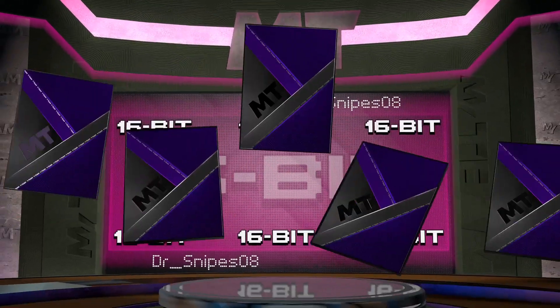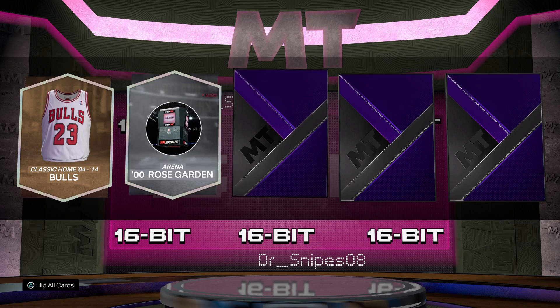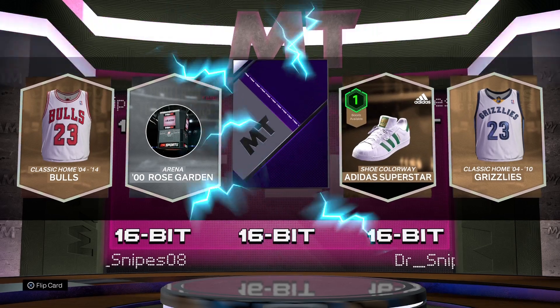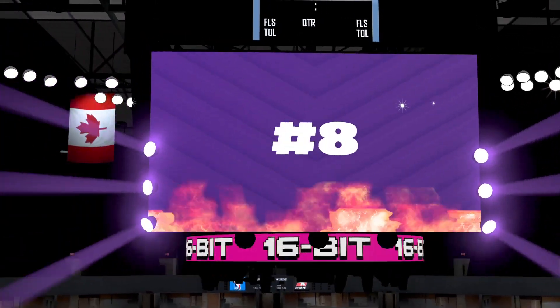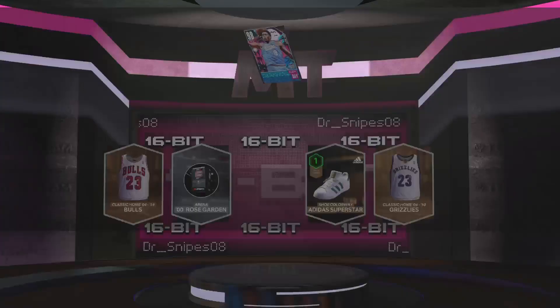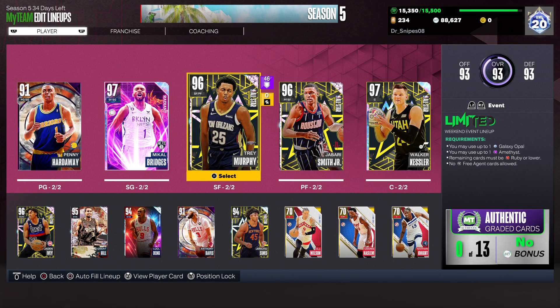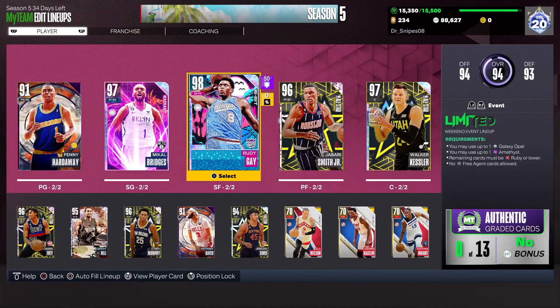Hopefully we can pick up Jonathan Isaac - that would be ideal, that is an opal. Hopefully that's a Jonathan Isaac. I'm pretty sure that's opal Jonathan Isaac... Rudy Gay! Oh, that's Rudy Gay - I thought it was Jonathan Isaac for some reason. That's still good though, that's gonna help our squad out a lot.